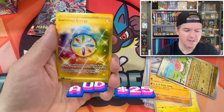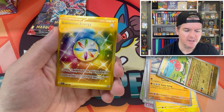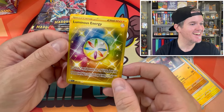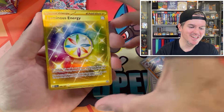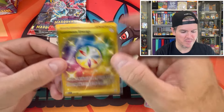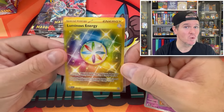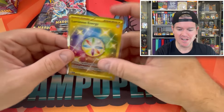Let's go! The facecam is frozen but you can see what I pulled — that's gold Jerry, gold! We pulled the gold Luminous Energy! It took me so long to pull a gold in Temporal Forces, and here we go — straight off the bat we have pulled a gold from Twilight Masquerade. Apparently they're even harder to pull in this set. The luck is on our side, very much.